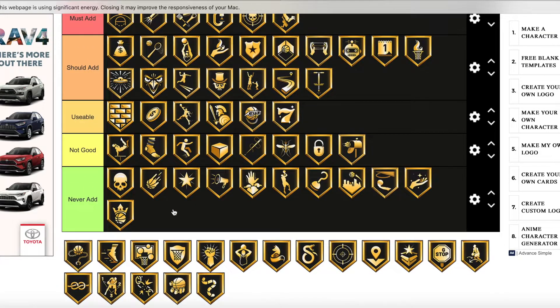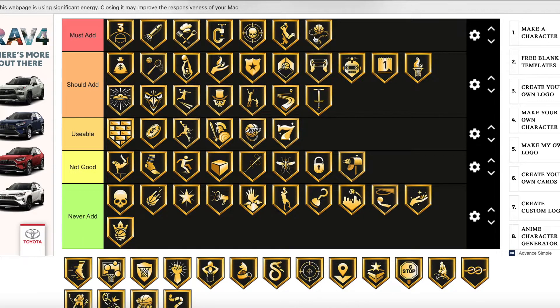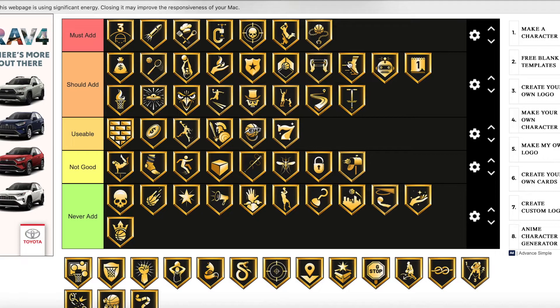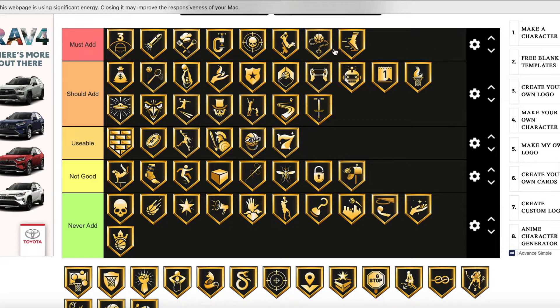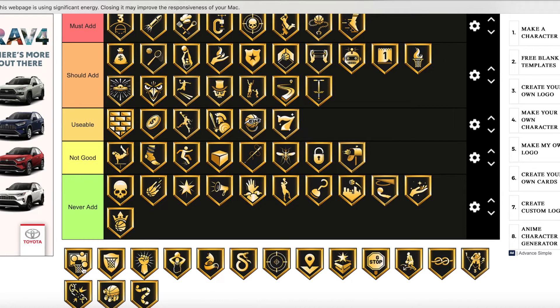Quick Chain is definitely a must add badge — honestly one of the best badges in the game because it helps with dribble moves and makes them a lot faster. If you don't know what these badges do, go look at 2K DB or check the game. Quick First Step is a must add — probably one of the best badges in the game; it makes your first step faster and most people who play 2K know what it does.